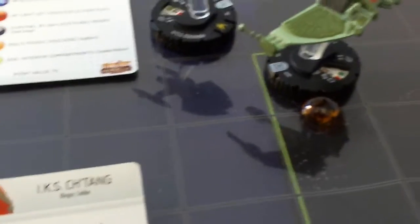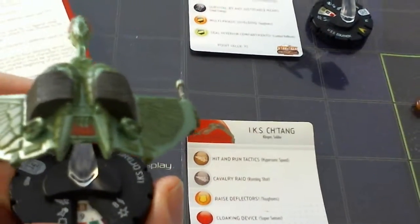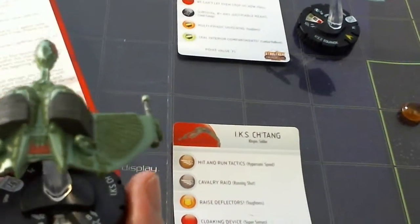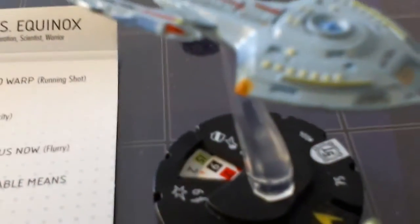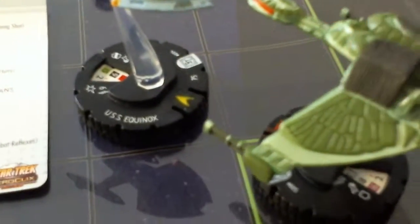The Chetan takes two damage and is now at damage level five as well. The Equinox healed one and is also at five. Suddenly the fight has evened up. The Equinox takes an action token.